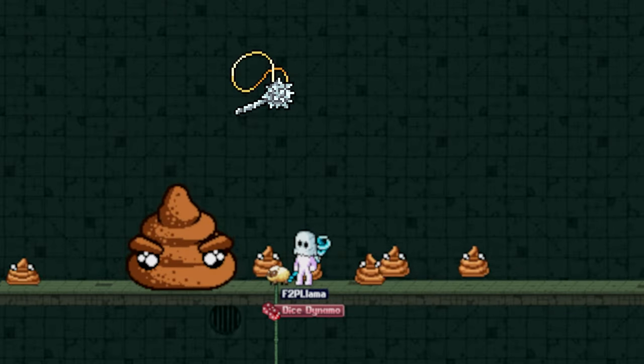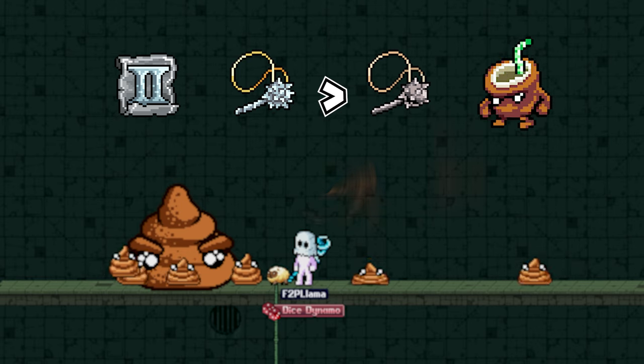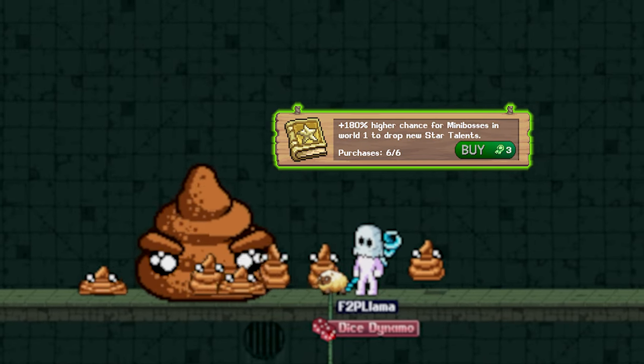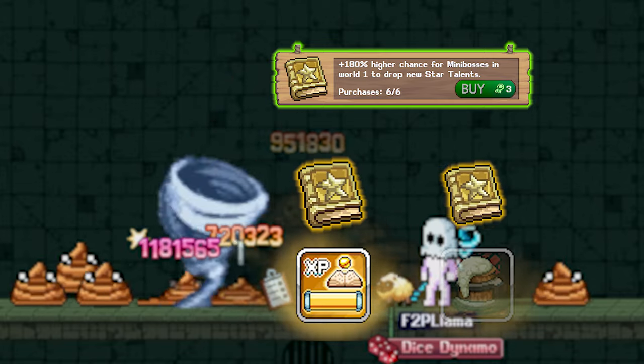Dr. Deficus drops the Polished Bludgeon recipe, which is an upgrade to the Strung Bludgeon neck piece that drops from Mafiosos, and also a couple of tools that you'll want to grab for the slab eventually. Just as with Baba Yaga, if you have points in the world one merit mini-bosses will drop new star talent books. Dr. Deficus will also drop the books relating to Just EXP and Frothy Malt.